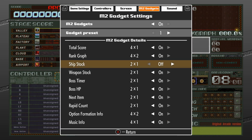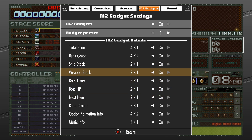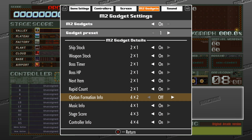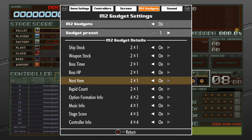These are called M2 gadgets and provide all kinds of information about your current session, including weapon stock, boss HP, total score, ship stock, option formations, music info, and even a ranking graph which displays the variable ranking difficulty. All of the new features and customization options allow the game to still attract veterans and even appeal to newcomers.